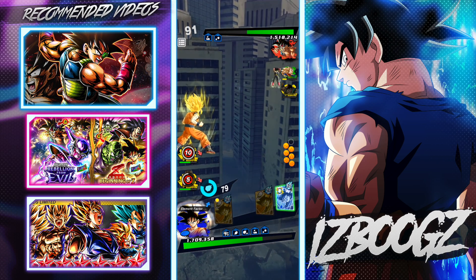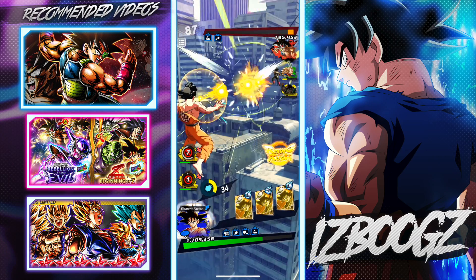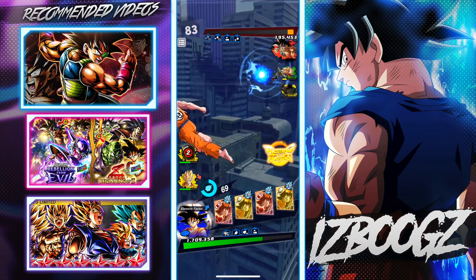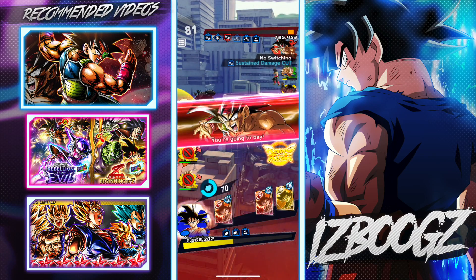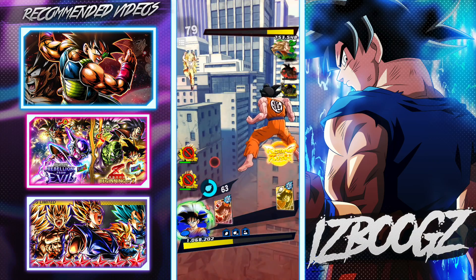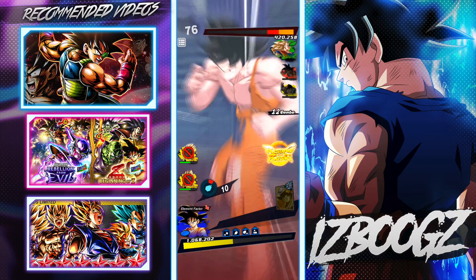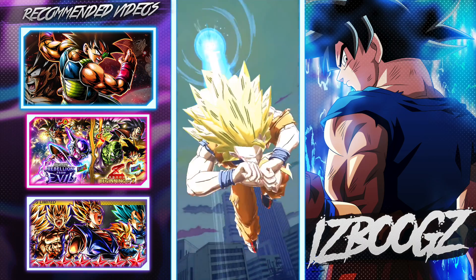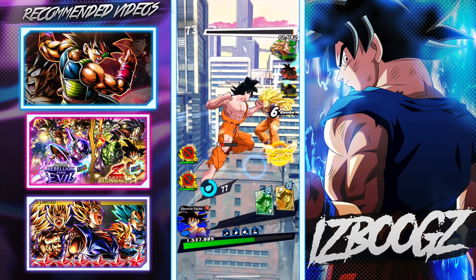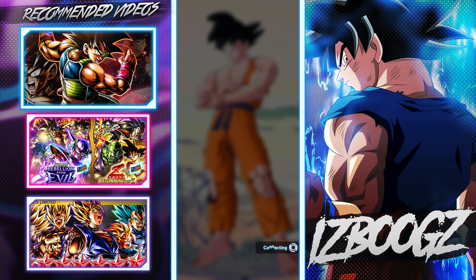I thought he was gonna go for the ki blast right away. Ki blast cancel — we read each other's minds. I had to take that because I was afraid of another rush. Oh he locked me — we both sidestep but I was able to react faster. He tackled, I'm gonna get one more hit in. Let's see if the ult kills. 22,000 — not bad. That windscreen is actually really nice.